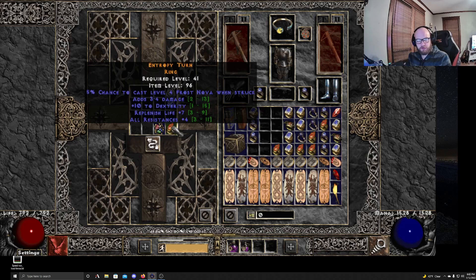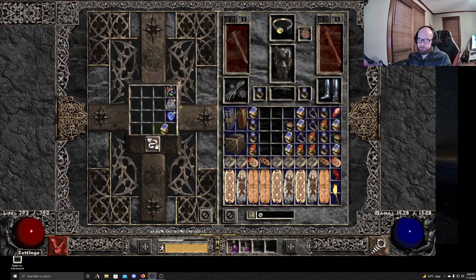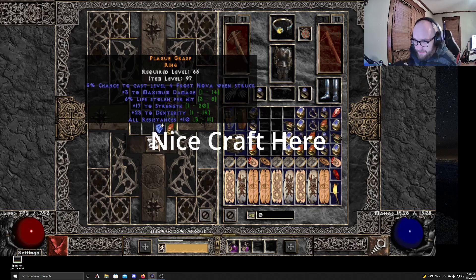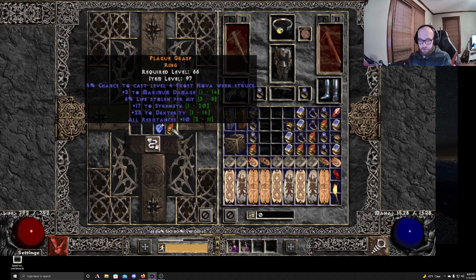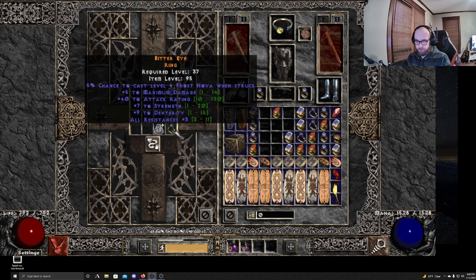Adds 3 to 4 damage — wait, why is there a damage range on this one? Oh, because it rolled minimum damage. Okay, this has got some massive stats on it — this is actually a good ring, wow. It's got a little bit of max damage, I wish it rolled a damage roll. All res 23 — this is a pretty massive ring actually. Hopefully we get a good slam on that. We got 5 max damage, so it did roll extra damage — it rolled 1 to 4, so I rolled one extra.